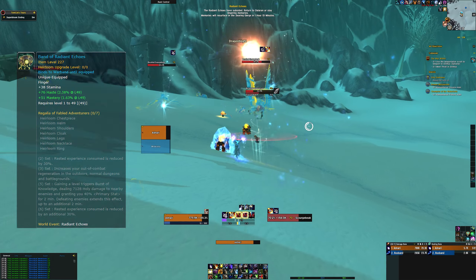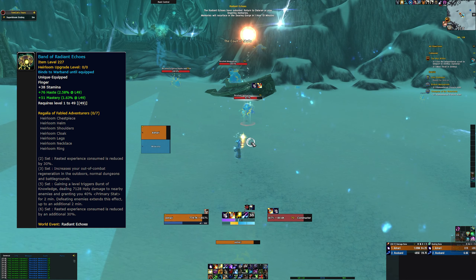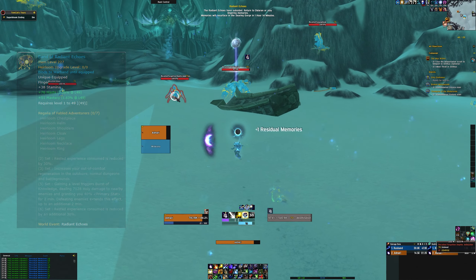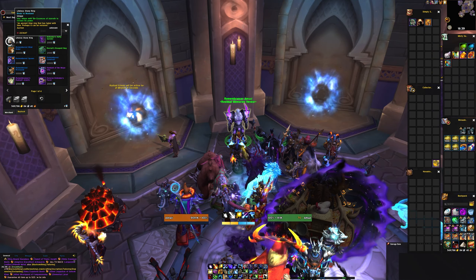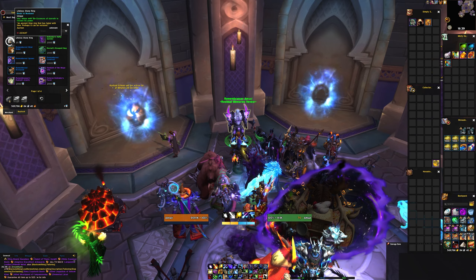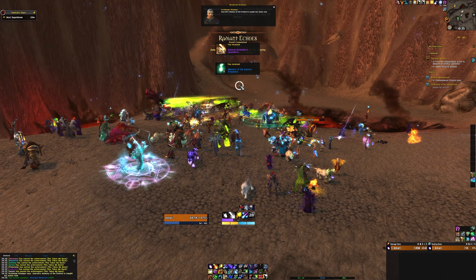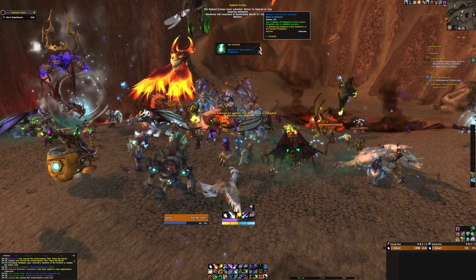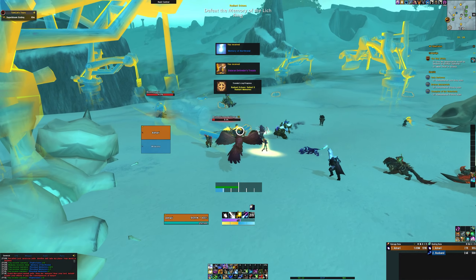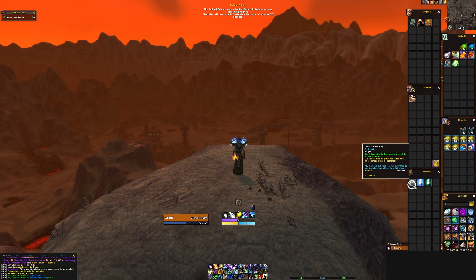Another gear piece you can earn is a new heirloom ring called the Band of Radiant Echoes. To get this ring, you need to combine four different items relating to the pre-patch event. First, you need a Lifeless Stone Ring, which can be bought from Remembrancer Amul next to the zone portals in Legion Dalaran for 25 Residual Memories. Then you need one Essence of Kalimdor, one Essence of the Eastern Kingdoms, and one Essence of Northrend. Each of these essences can be made once you've collected 20 memories of each zone, and these can only drop from objectives during the events, so it may take some time to grind them out. With all four items, you can then combine them together to make the heirloom ring and add it to your collections journal.